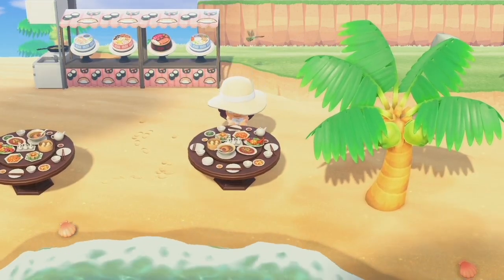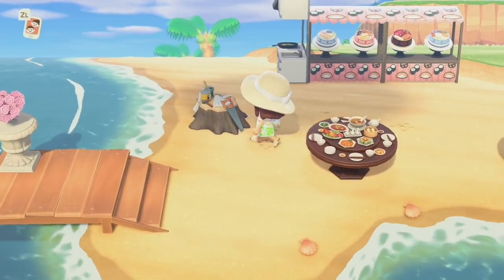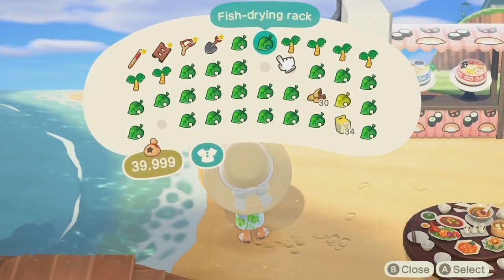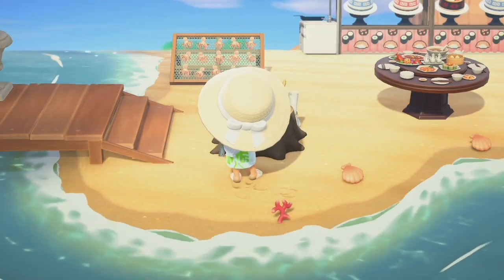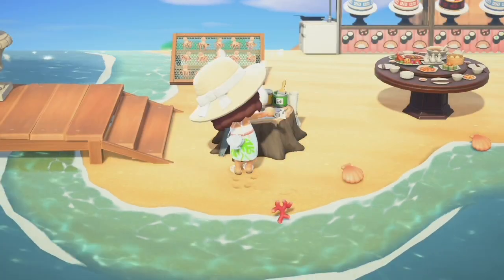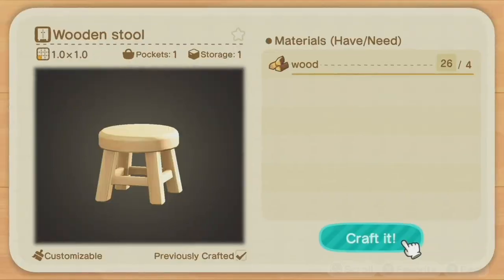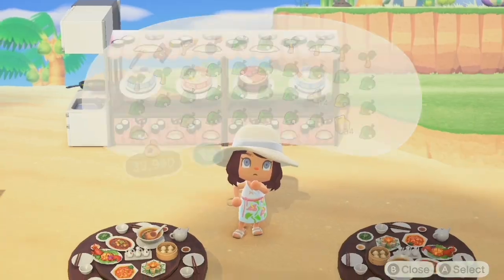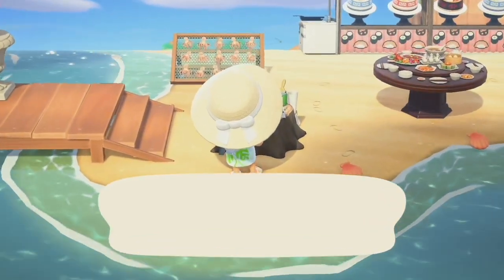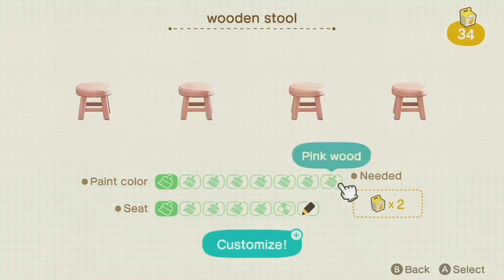I want to put the fish drying rack somewhere over here, closer to the ocean. Let's craft some stools for seating — I might end up putting them closer to the stalls to make it look more like a sushi bar slash restaurant. Now I'm going to customize the stools; I want to see if there's a cute custom design I can use for them. I want to keep this very beachy and tropical.